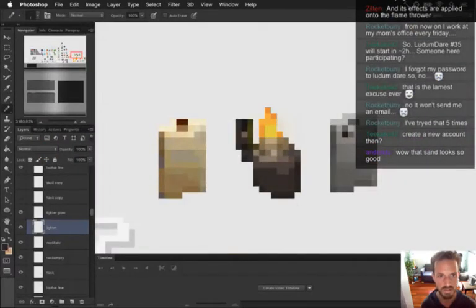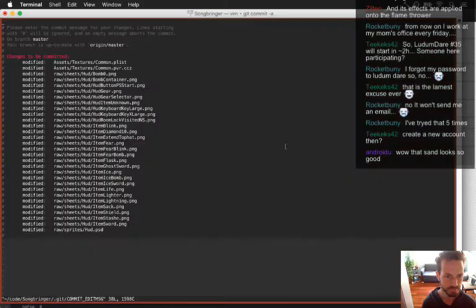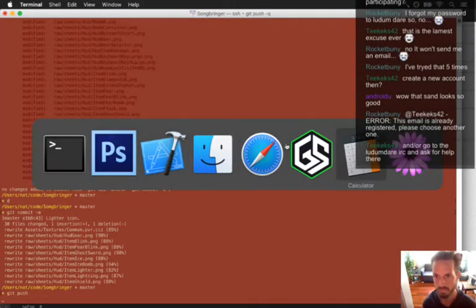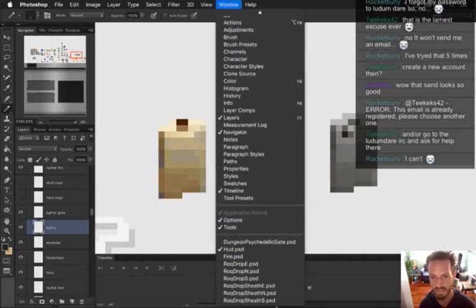Next up I want to do the animations. Let me check this in actually. Git status - oh, that's just all graphics. Alright, now I've got some animations for drop that I'm already using, so I'll start with drop east.